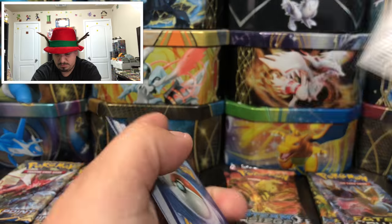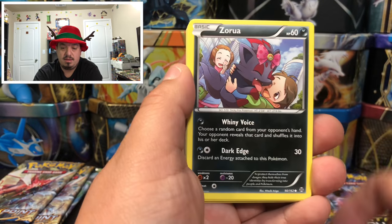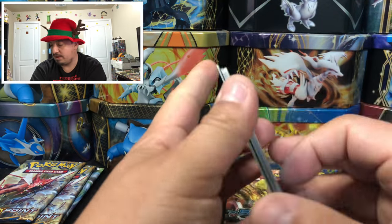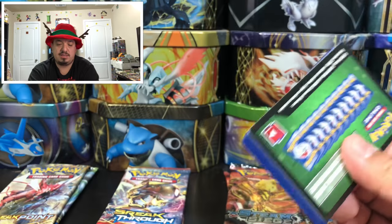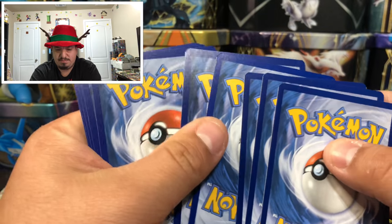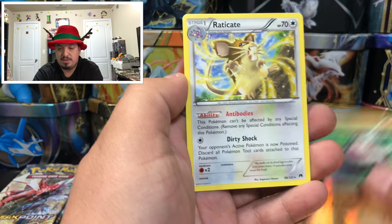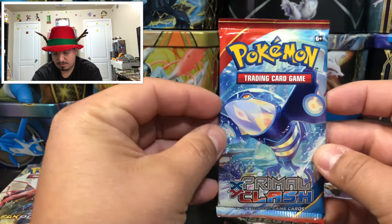Breakthrough with Mega Houndoom on the front — we have a Zorua, Flabebe, another Zorua, Judge, Frogadier, Buffet, and Donphan — and there's a white code card, I think. We have a Ducklett, Shanks, Pneumo, Blitzle, Staryuu, Puzzle of Time, Bursting Balloon, Pancham, and Electrode — rare non-holographic card. Breakpoint done, onto Primal Clash.